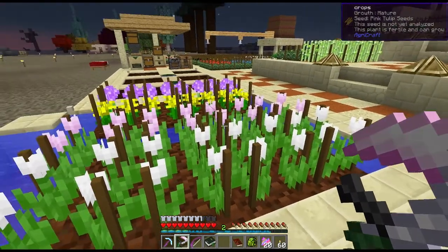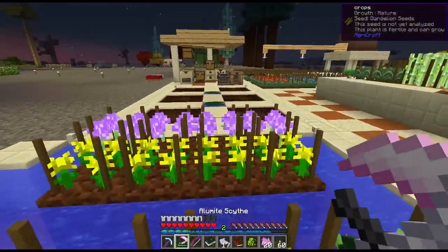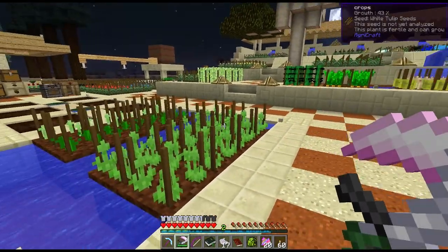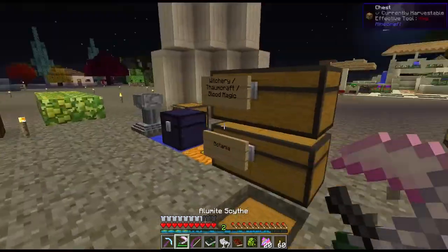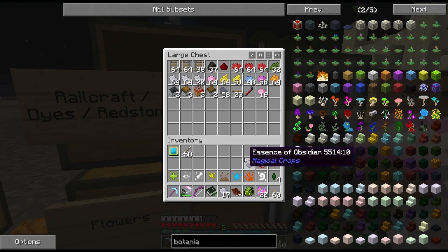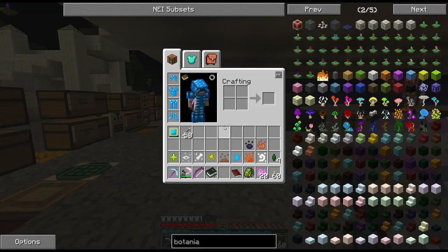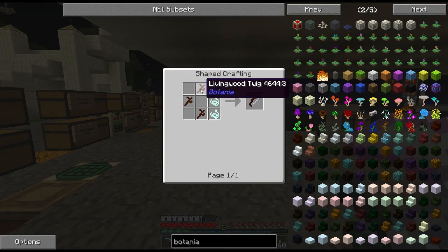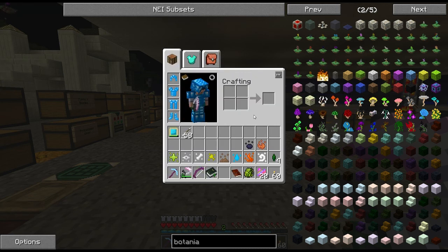I also have a magnet, so harvesting is so easy — just go around and right-click the field a few times. Because it's also my weapon, I always have it on the hotbar. The other thing I made is a living wood bow — very simple: three living wood twigs and strings. Living wood twigs are just string in a mana pool to make, so it's extremely cheap.